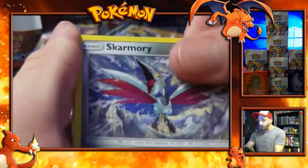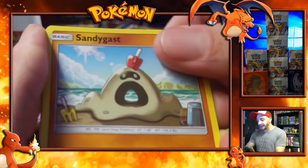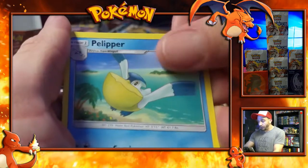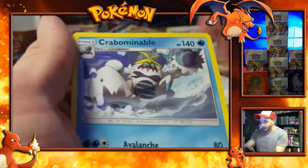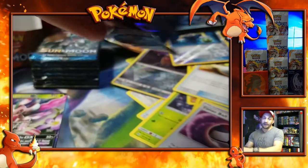Morlul, Skarmory, Caterpie, Sandygast, Roggenrola, an Energy Timer Ball, Pelipper, Ultra Ball, Energy Switch — that was a Reverse Holo — and a Carbink-enable card. I don't know that one yet.